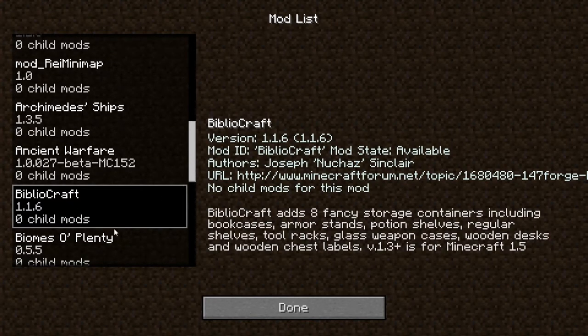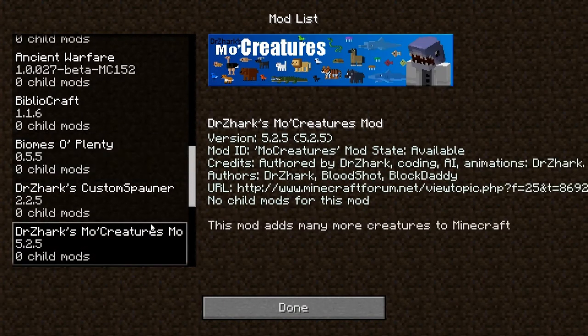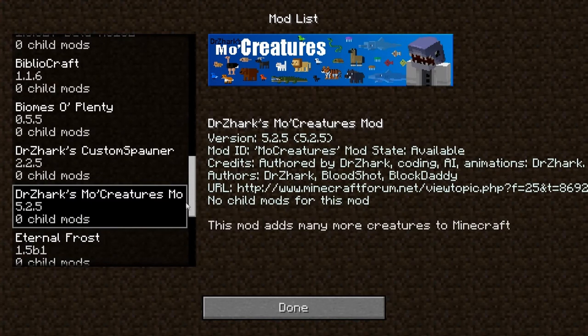Biomes Aplenty adds lots of biomes — it's going to be awesome. Like last season, this one is going to be a mix of exploration and base building, because with things like Bibliocraft I'm going to want to make a freaking awesome base. And we're going to have plenty of biomes to explore and things to do. Mo Creatures is just freaking awesome — everyone loves Mo Creatures, I don't need to really say anything about that.